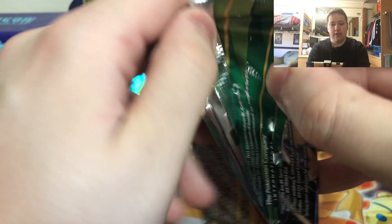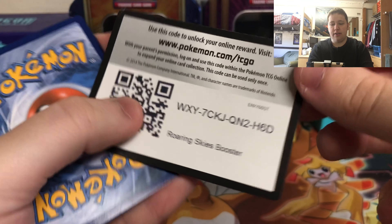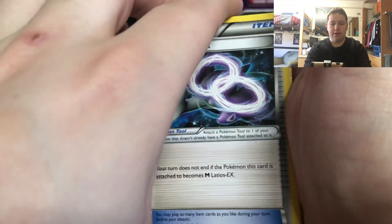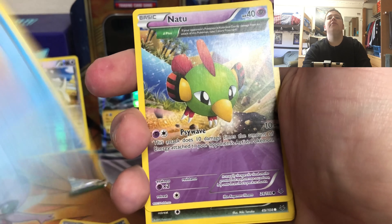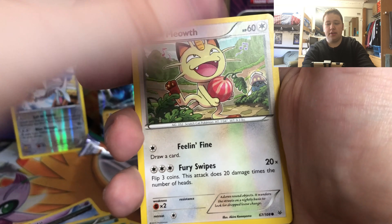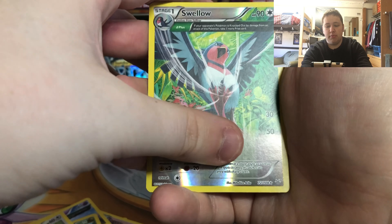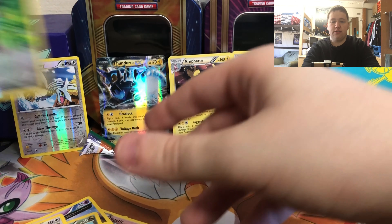Here is a Roaring Skies pack again - here's everyone's favorite bird on the front. I saw the white colored code card but then I realized that doesn't mean anything. So here we go: a Latios Spirit Link, Togepi, Natu, Chatot, Hawlucha - shout out to N on the Pokémon Evolutionaries - Cascoon, Meowth, Swellow. The reverse is a rare reverse holo - an ancient Drake card. And we have a Talonflame - double R - and you know what double R stands for: regular rare.